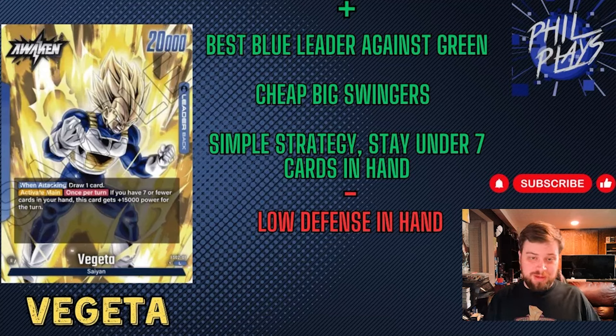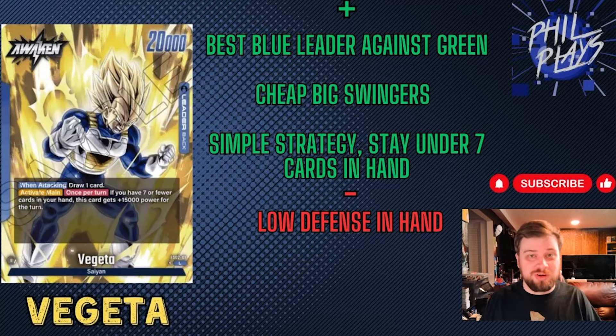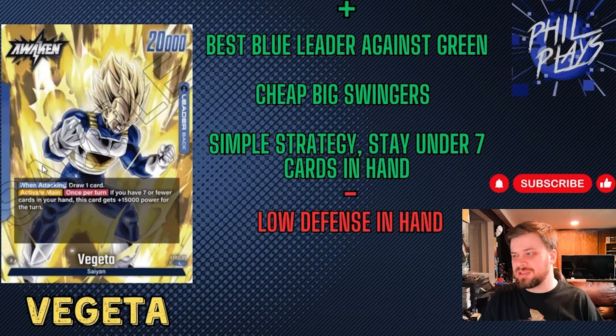The biggest negative is low defense. Because you are constantly having to stay under seven cards in hand for your swings — being able to swing with Gohan, your leader, etc. — you have fewer cards at hand for the crackback. Your opponent is going to swing in to try to kill you, and if you have less than seven cards in hand, you might not have a whole lot of combo power, which could be bad if you need to protect certain cards or your life. Having seven or less cards in hand gives you a great benefit offensively, but defensively it's less than desirable.